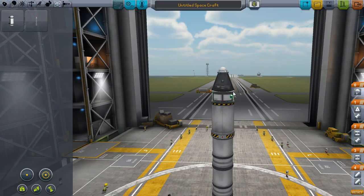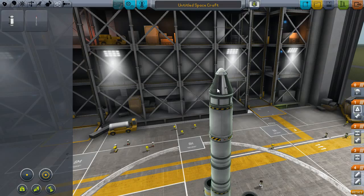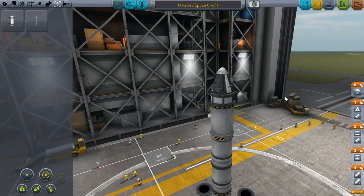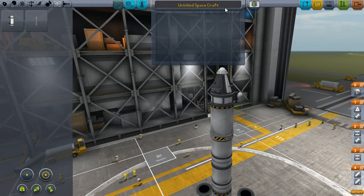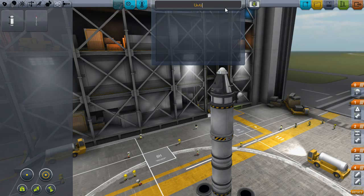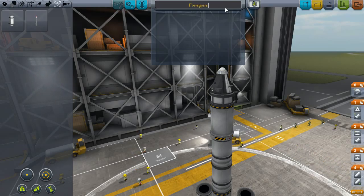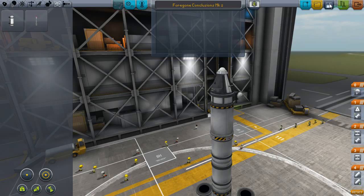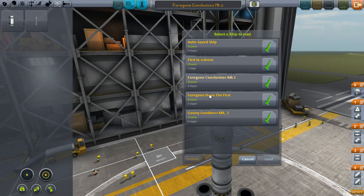Just need one science instrument — I'll put it here and the goo I will slap on this side. Let's call this... 'Foregone Conclusion Mark Two'. Save that. Actually, what did I call the last one? That was 'Forego Hope the First'. We lost Jebediah and Forego Hope the First. Let's call this 'Forego Hope the Second'. Save.